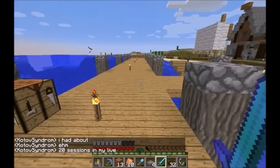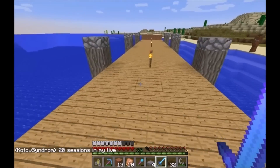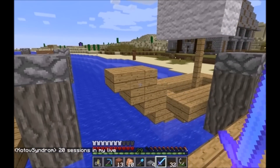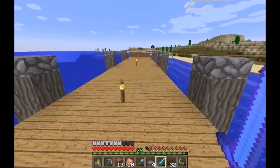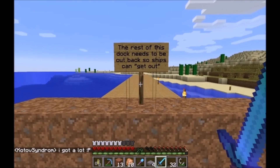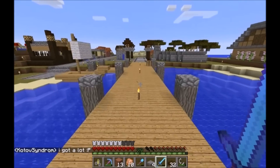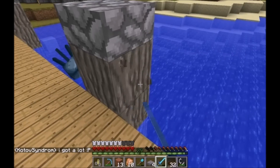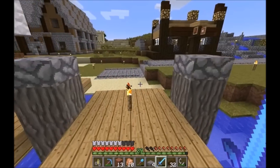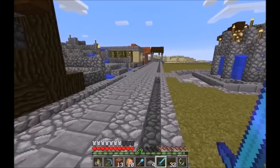Wow, Katov is tatted up — I had no idea! Right over here is a little boat that Slab has built. He also built this dock, which as the sign says needs to be cut out so ships can get out. Work in progress — part of the problem is we need a lot of acacia.